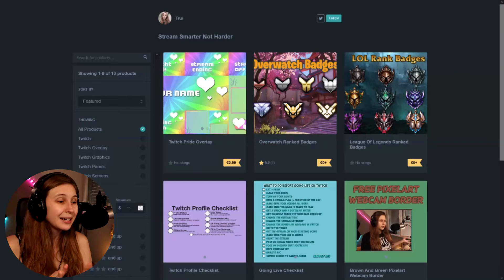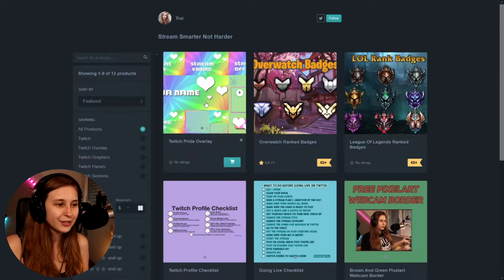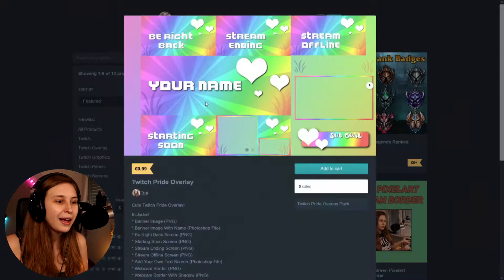I just released an amazing bright overlay package for your Twitch. Let me show you right here on my Gumroad. You can buy it for 99 cents, which I think is really reasonable. I worked on it the whole day and I hope you guys like it.